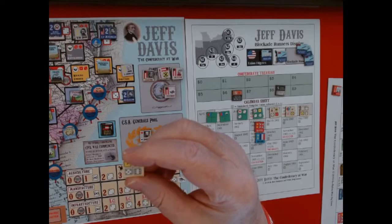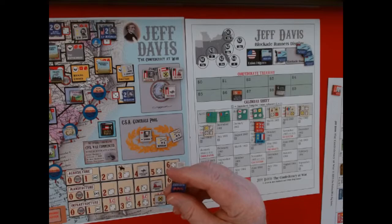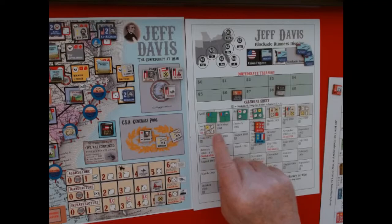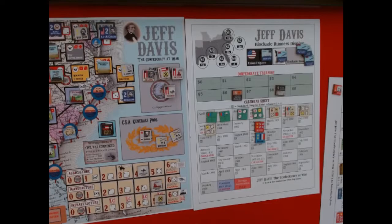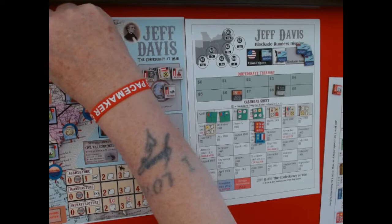Now we resolve the chit. The number one chit won't come into play unless the sustained offensive marker is on the calendar — it's not. The next number is two: advance in area number two, which is right here. That means these Union forces are moving into Harper's Ferry, so there is going to be a battle there later.